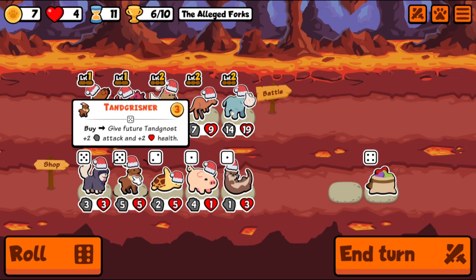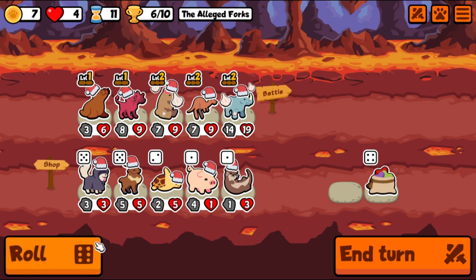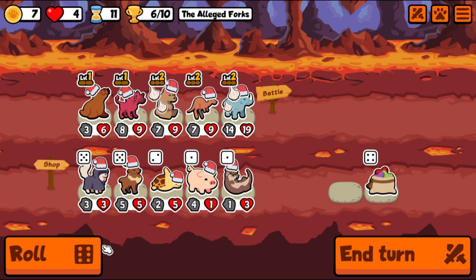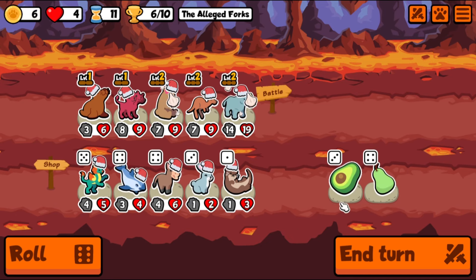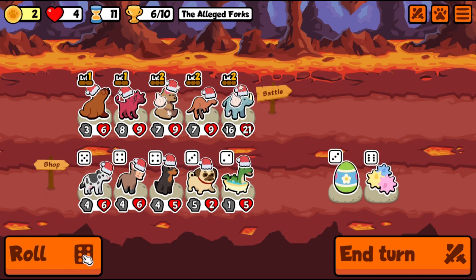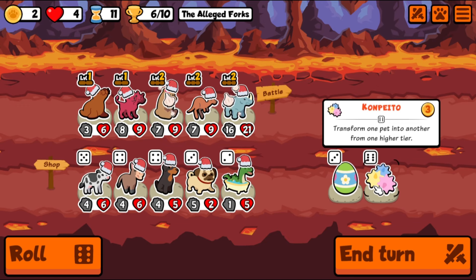Tan Grisner — give future tan nost plus two attack and plus two health. I don't know what any of that means actually. Magic beans: gain golden egg next turn. I think that turtle on the other team had a golden egg — it's a powerful protein food, crazy stuff.